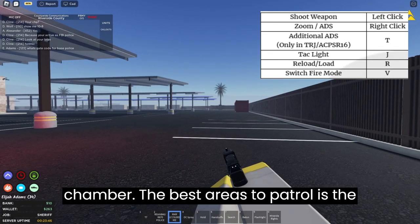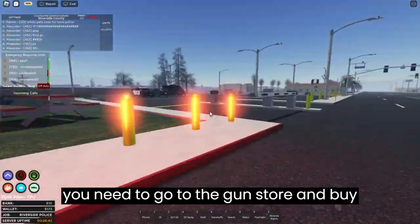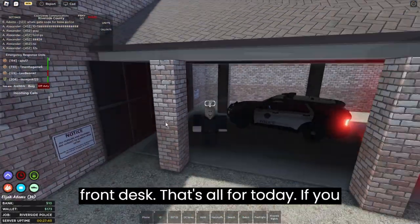The best areas to patrol are the main street and around the gun store. To get a gun you need to go to the gun store and buy it from the person, but first you need a gun license. To get the license you can buy one from the sheriff's station at the front desk.